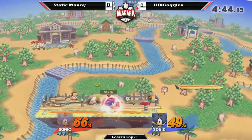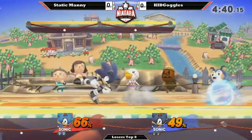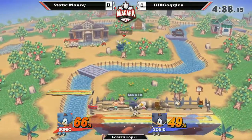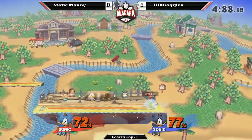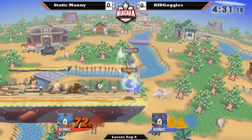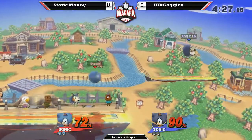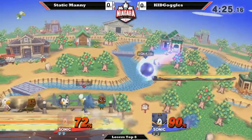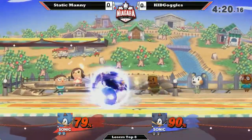Tried to get the double up there. Shielding — reads his landing option. Nice forward smash. Still looking even, though. Basically air dodge, but a little bit of miss-spacing there.